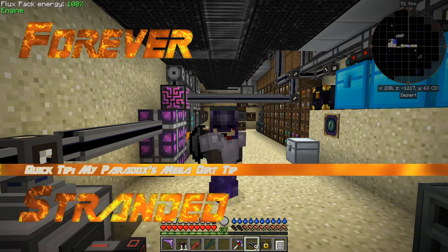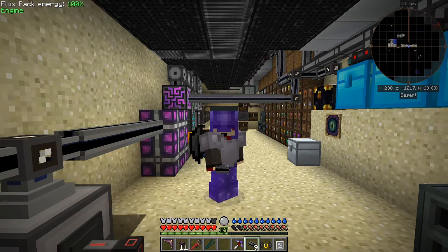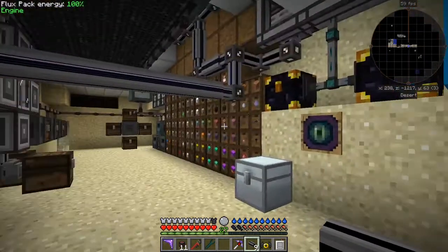Hello everybody and welcome once again to Forever Stranded. In this quick tip we're going to look at dirt. A YouTuber called My Paradox gave us a tip - he said you can make from two slabs of coarse dirt you can make one dirt, so let's have a quick look at that and see what's been going on.